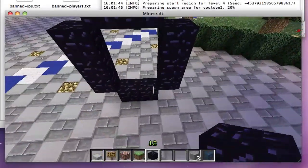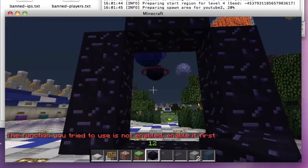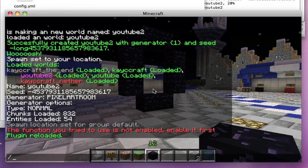Once you've built the portal frame, you do slash MW link and then the world name — YouTube in this case. I need to enable portals in the config first. I've just enabled it in the config, so let's try this now.